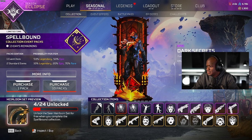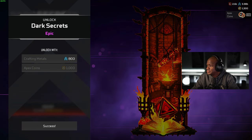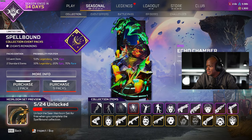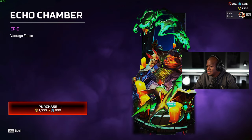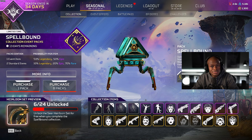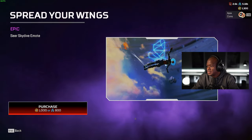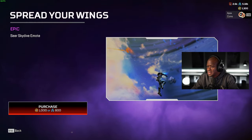All right, let's see — this banner is kind of trash but we'll unlock it. We'll get this one, oh it's Vantage. You see how everything's a little bit delayed? I think my internet's a little wonky. Oh okay, I like this — the Seer skydive emote. Nice, nice, nice.